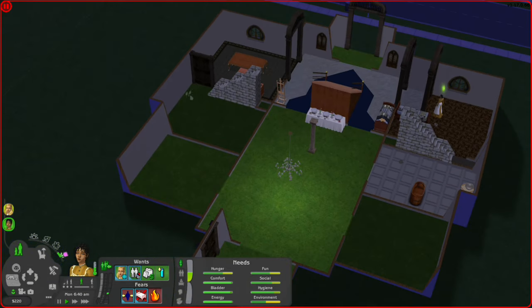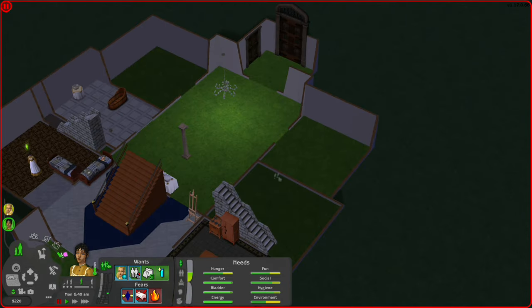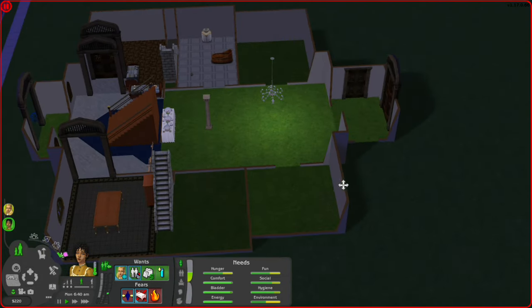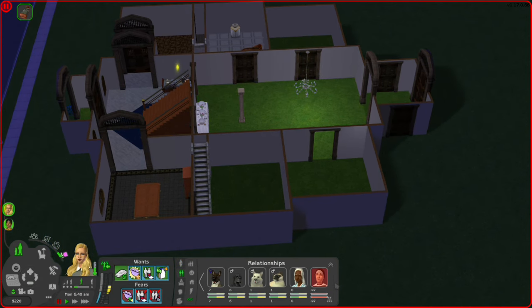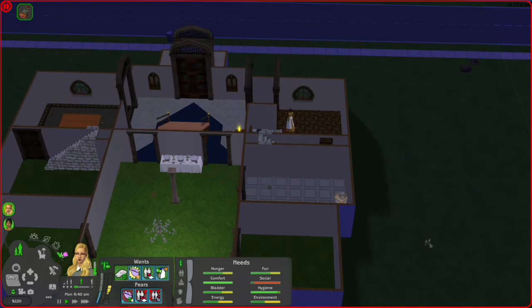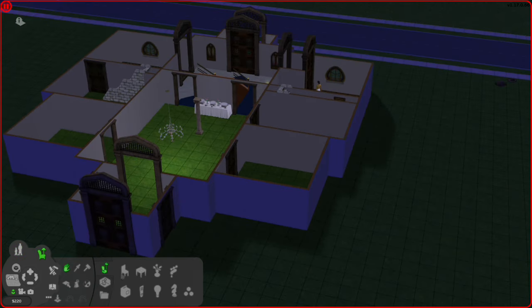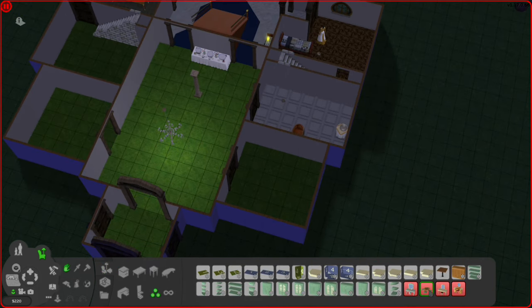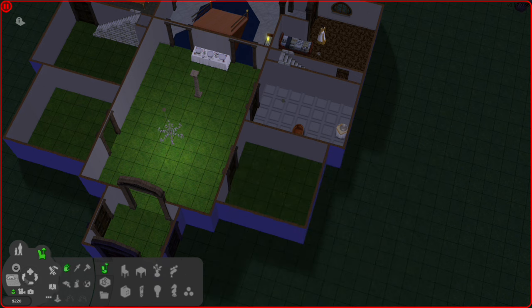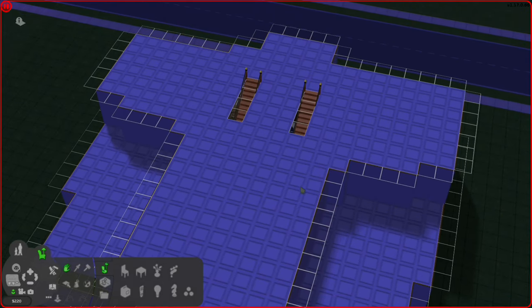This area is going to be the kitchen. This is probably going to be a study or office type of thing for the man of the house — so far that's going to be the burglar man that she hates. And I thought this could be a drawing room or tea room, because we do have a tea table in this game. There's also going to be tons of bedrooms in this house, so don't worry about space.